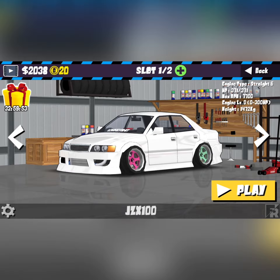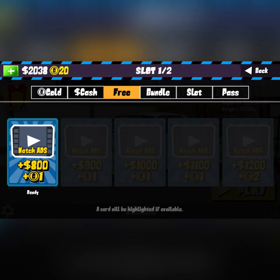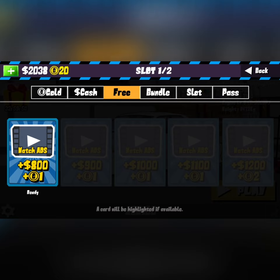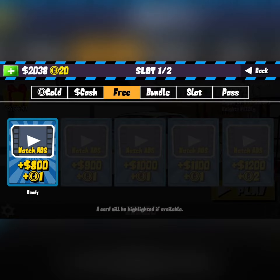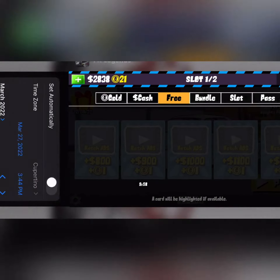First, go into your garage. In the top left corner, click on the furthest button — you'll see an option that says 'Watch Ad' with a reward. Click on the ad and just let the video play through.